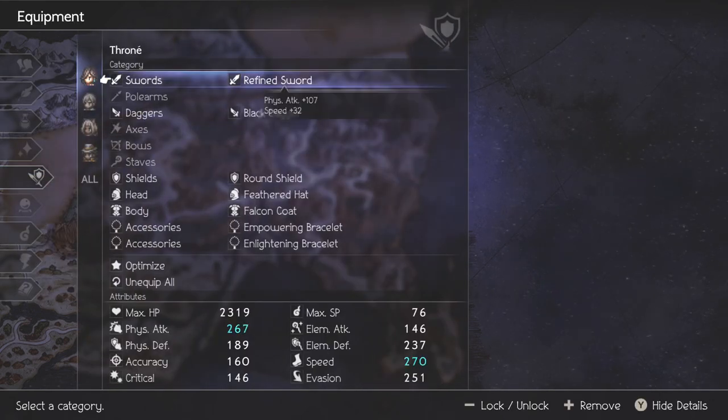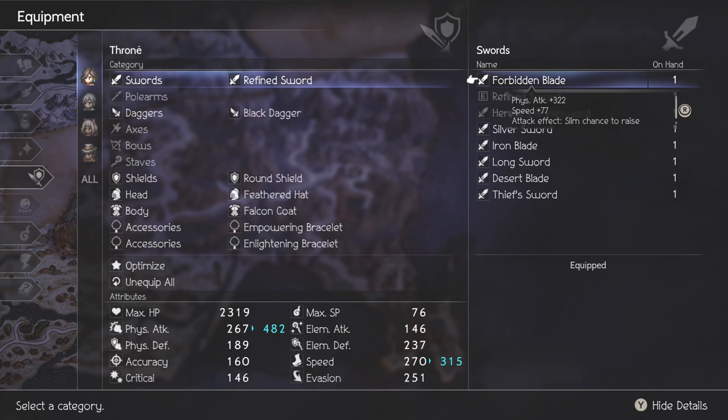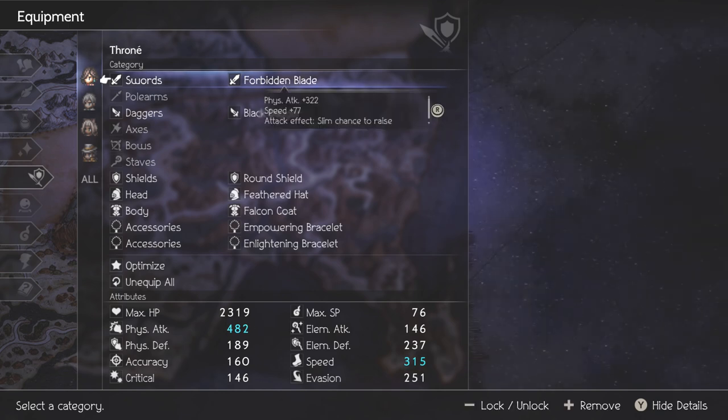Forbidden Blade! The Forbidden Blade has a sizable 322 physical attack. It is one of the Forbidden weapons, so it is not necessarily the most powerful weapon, but certainly up there. If you need a high damage sword but you don't want to worry too much about any negative effects, you can definitely make use of it. The additional speed is quite good, and the chance to raise a target's physical attack is actually a slim chance — I like those odds. I'd rather use this just for the extra damage, go for the break, and kill them before they have a chance to retaliate. That's exactly why I'm going to be giving the Forbidden Blade to Throne.